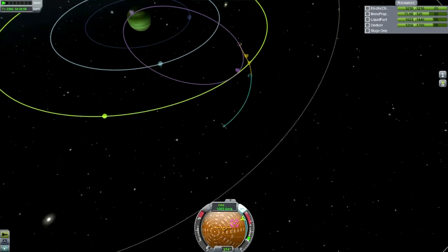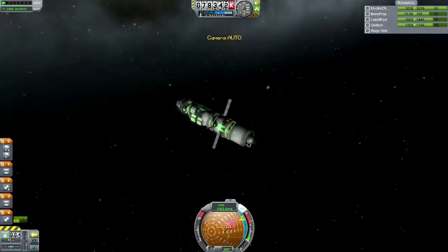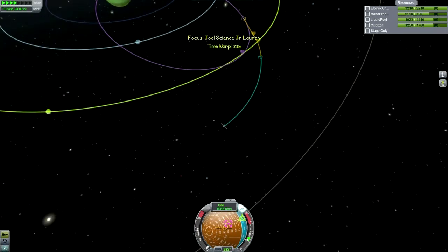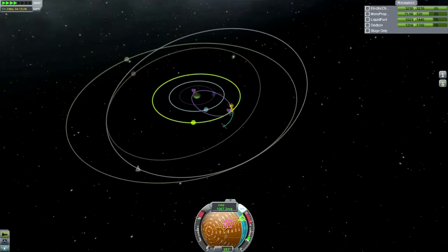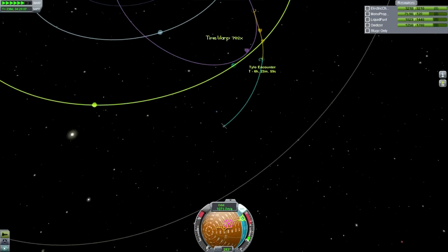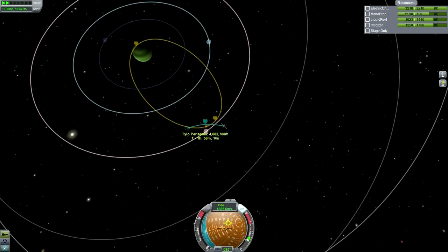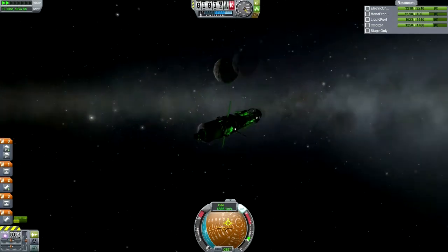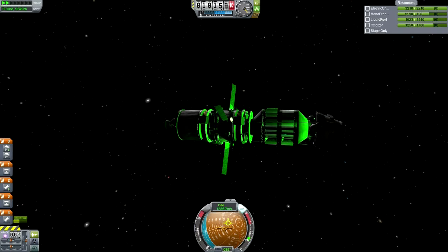What we're going to do is at least get a safe periapsis around Joule — right now we're going to be crashing into Joule. After that we'll burn at the Joule periapsis in order to boost our orbit. Slight burn to correct our orbit so we don't end up smashing into Joule. Good enough. And now our Tylo encounter with our last science junior. Then this mission will be complete, barring its return from the Joule system which will obviously take some time.